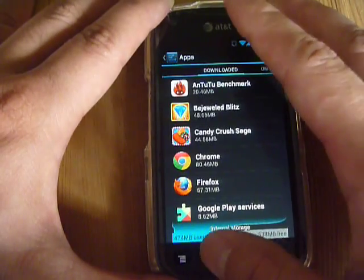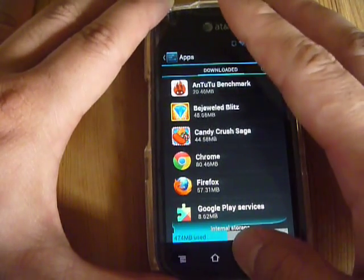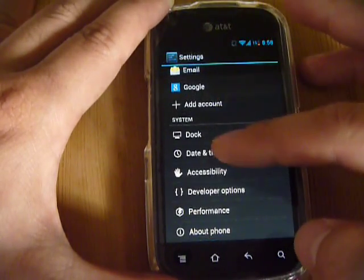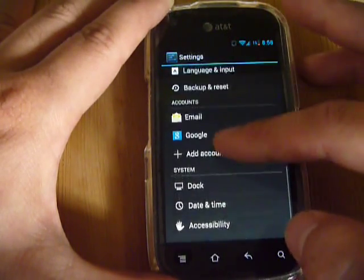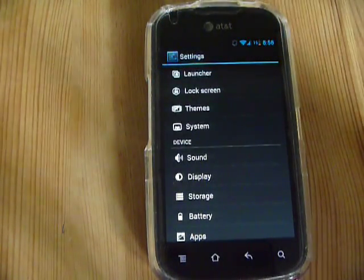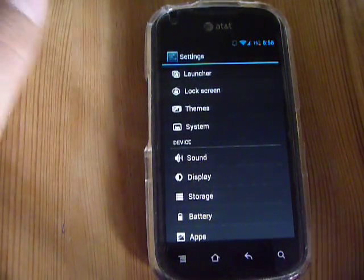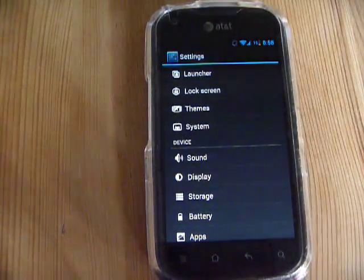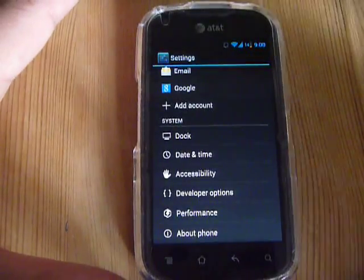Another thing worth mentioning: in Android 4.1 they've moved certain things around, so I'm not sure where you would enable allowing unknown apps. But back to my review.